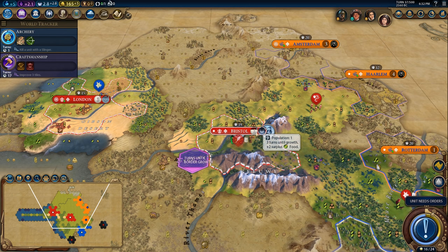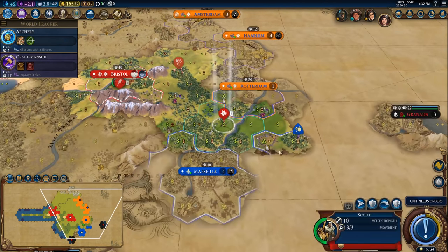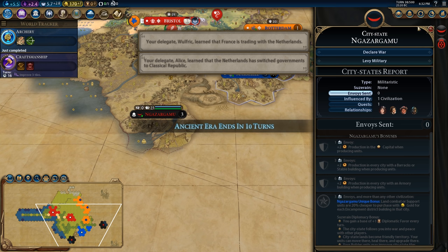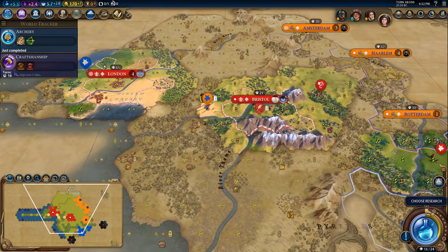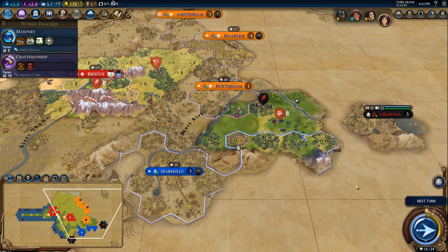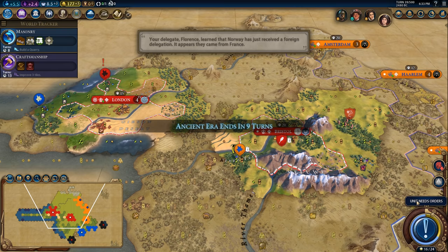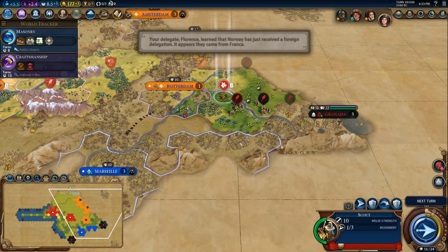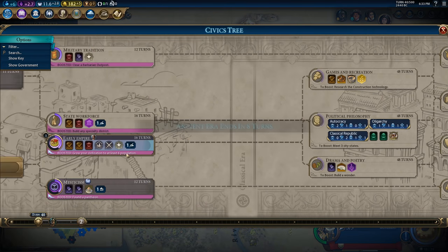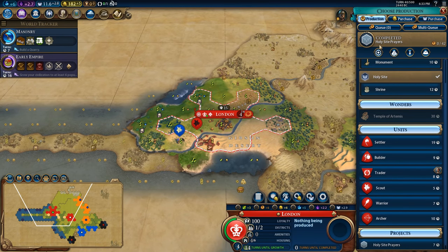We are having a little bit of a loyalty problem in Bristol, but that should be fixed when the population grows. I didn't actually meet these guys first — that was a small error on my part. Just to reiterate, the overall goal is just to secure a religion on deity — it doesn't matter if we're first or last. I've noticed a lot of players struggle to get a religion on deity and this is how you do it. We're going to switch to Early Empire because there's a governor title right there, and governor titles are really really valuable.